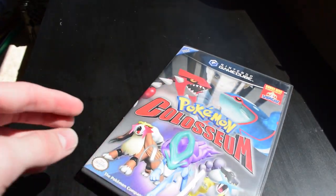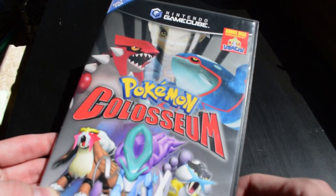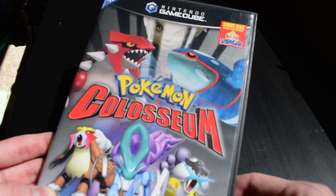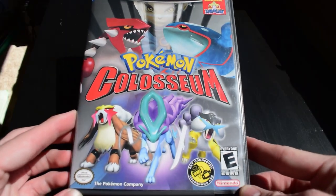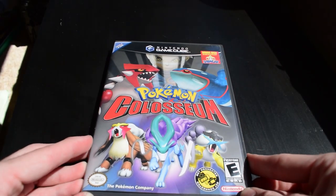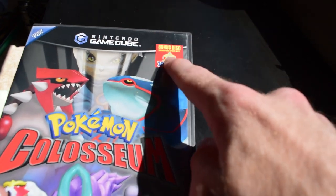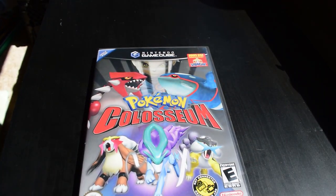I'm pretty sure this variant specifically also comes with a sneak peek pamphlet — a flyer type of thing — for the Jirachi Pokemon movie that was out whenever this game came out, around 2005 or so. That's pretty neat. Finding this variant on eBay is pretty tough. When I first got the game, I could only find two listings for it. Now I think there's a few more — about four listings for this specific Jirachi-in-one-case bonus variant.